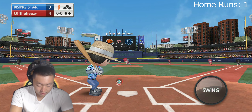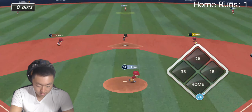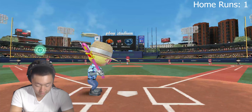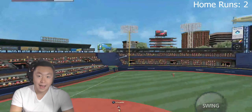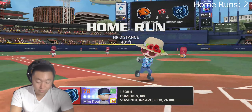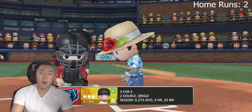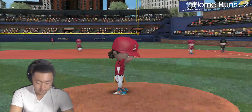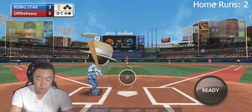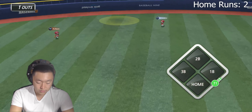Bottom of the eighth — we're only up by one. Let's see if we can put in another run to give us a little cushion heading into the ninth. Back up to center — still only one home run, didn't work out as planned. Then as I was talking about home runs again — going deep midfield, 401 feet, home run, Mike Trout! Sixth of the season. Let me know down below what's your furthest home run. It's really hard to get them to center field when you're just starting out, but it's possible. He has about 80 power, so you might need a pretty high power stat to get it that far.